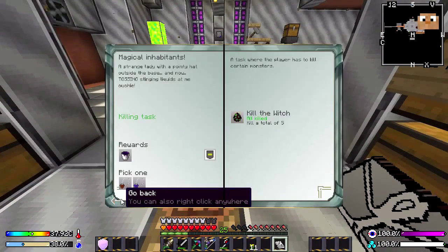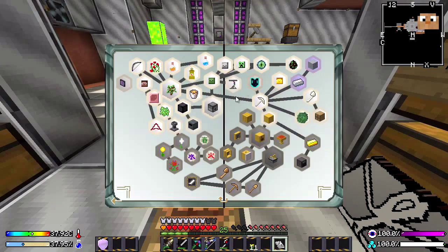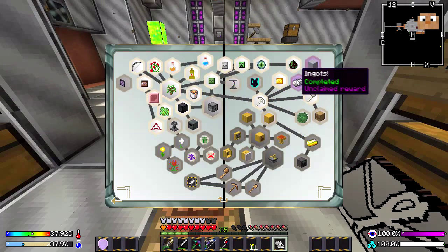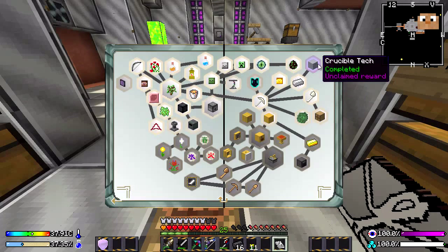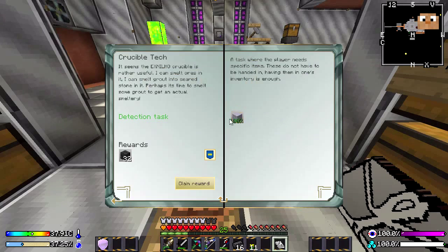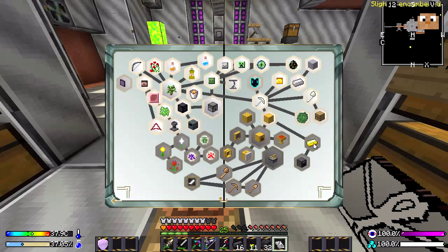What else do we have — ingots, gold ingots, I get iron ore, seared brick. I've got loads of iron ore anyway and it's quite plentiful out there. So we'll go for the seared brick so I can make a tinker smelter. And a crucible tank to make grout and get more seared bricks.